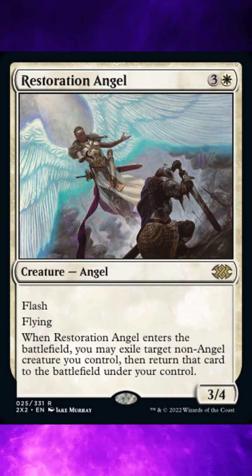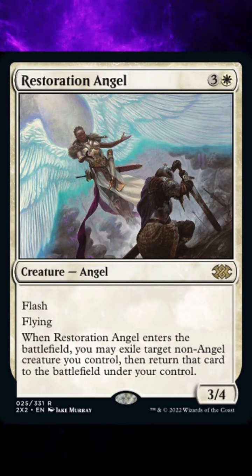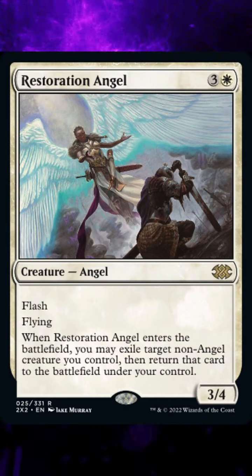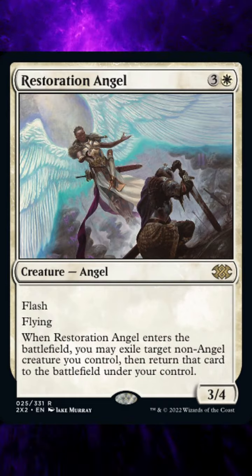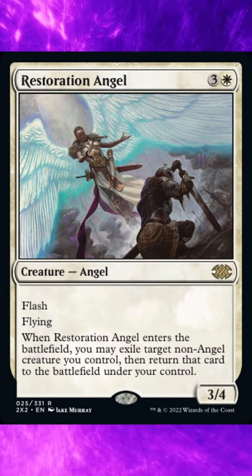Currently, there are three rulings against this card from Wizards of the Coast. One: once the exiled creature returns, it's considered a new object with no relation to what it was, and any auras attached to an exiled creature are put into their owner's graveyard. Equipment attached to the exiled creature will become unattached and remain on the battlefield. Any counters on the exiled creature will cease to exist.